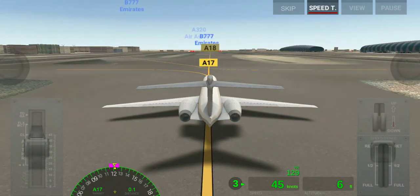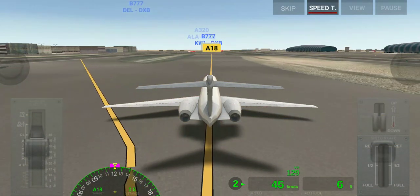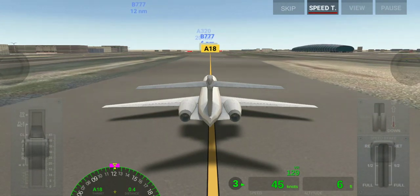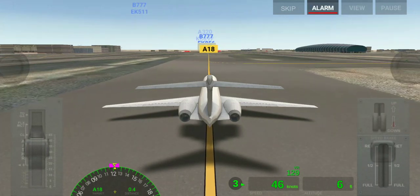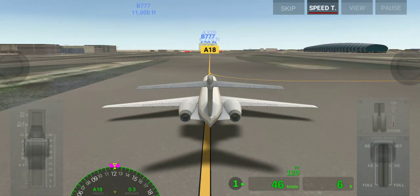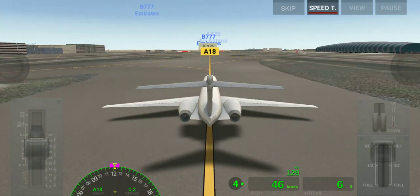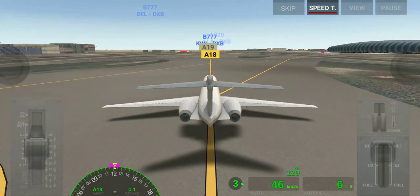Also remember, when you cross 40 knots, don't move your plane too much — keep it as straight as possible. This helps save time and keeps things smooth on the taxiway. We're going about 45 knots here.